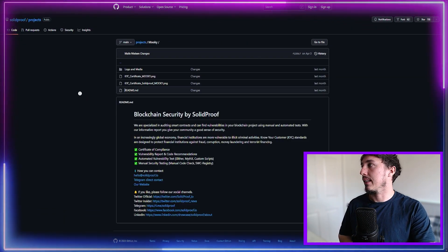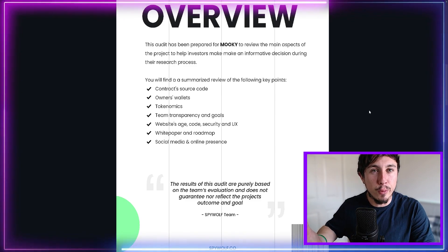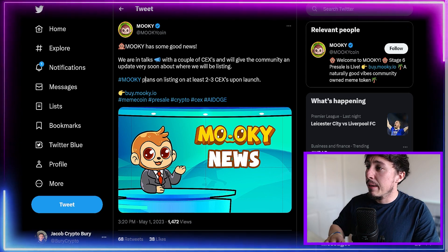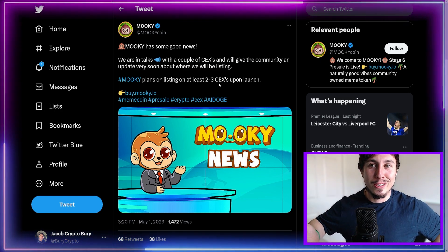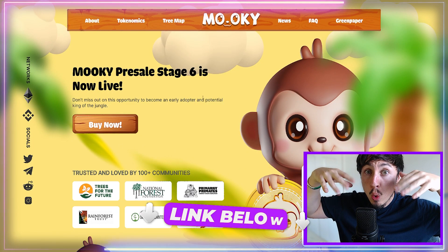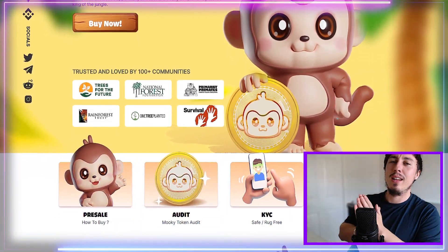Here is a smart contract audit and the Solid Proof audit as well, so we know they've been reviewed and audited — safety and security is at the forefront of the developer's mind. In a tweet from early May, they're planning to list on another two to three centralized exchanges too. We know they've got liquidity and reserves for those exchange listings and some big partnerships pending. Check out the Mookie pre-sale linked down below, do your own research and due diligence.